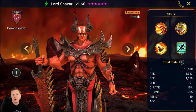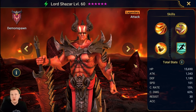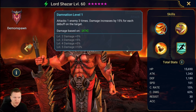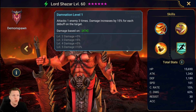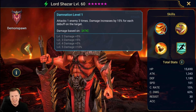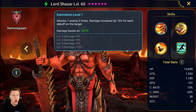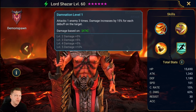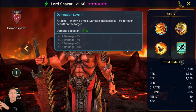Let's dive into the kit. Base speed of 101 — pretty solid, anytime we can get over 100 that's a good base speed. The A1 attacks one enemy three times and damage increases by 15% for each debuff on the target. One notable thing: it's a melee three-hitter that is super slow in terms of animation, so putting this guy in speed farming setups can be really painful when he runs forward.